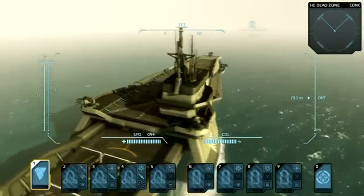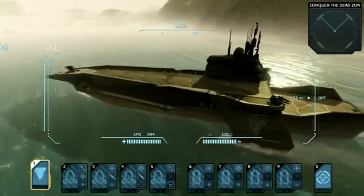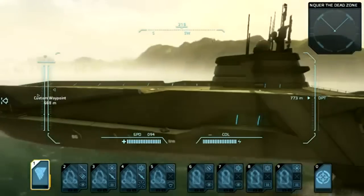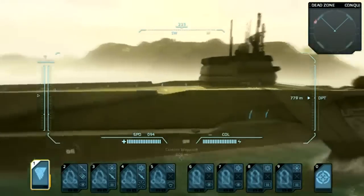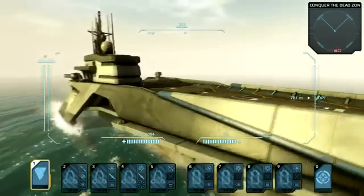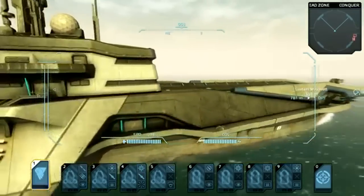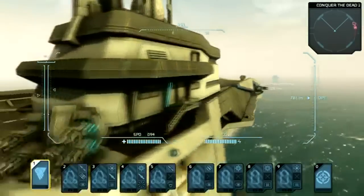Hello and welcome to the presentation video of Carrier Command: Gaia Mission. Some people may remember the original from 1988 on which this modern remake is based. In Carrier Command, the core gameplay consists of vehicular combat involving mostly island engagements between two fortress-like carriers striving for control, amounting to an action game with strategy elements.